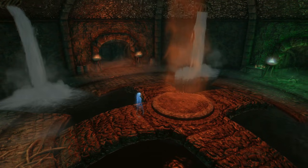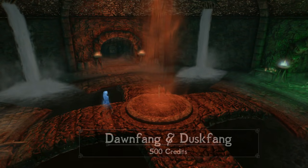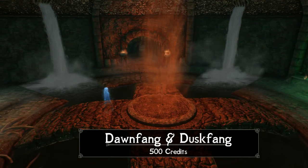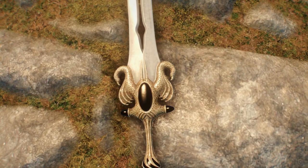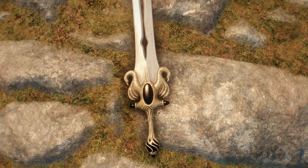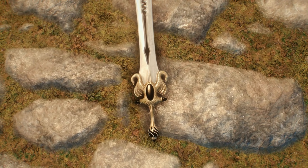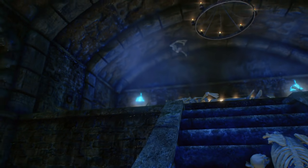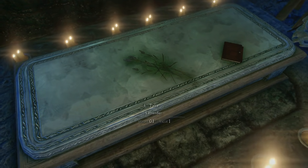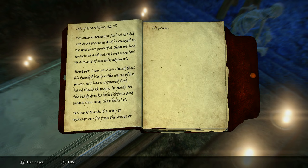Now we take a pretty big leap in price. Our third Creation Club addition from this wave is Dawnfang and Duskfang, which will set you back 500 credits — five times the last ones. At its core, this is a sword mod. However, it comes alongside a rather elaborate side quest, at least by Creation Club standards, necessary to obtain the new item. That should take a good 15 to 45 minutes, depending on how much reading you decide to do and whether or not you pursue a side objective.